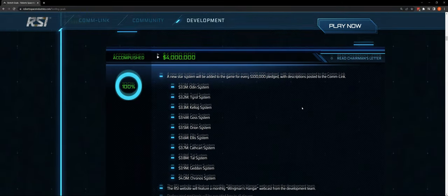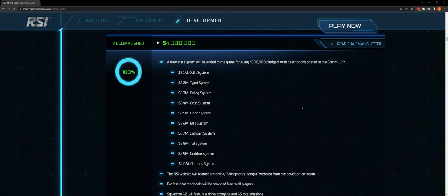At $4 million, a new star system is added to the game for every $100,000 pledge with descriptions posted in the comm link. This is where folks got their first understanding of what these systems were supposed to be — the Odin system, Tyrol, Kellogg, Goss, Orion, Ellis, Cathcart, Tal, Geddon, and Kronos systems, all at the $4 million mark.